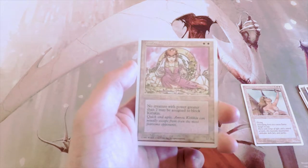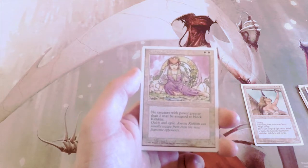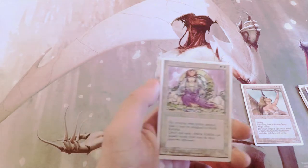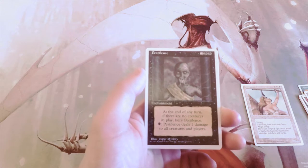The Amrou Kithkin — apologies if I'm saying that incorrectly — is a 1/1 for two. No creature with power greater than two may be assigned to block it. It's definitely evasive, but a bit slow for limited.